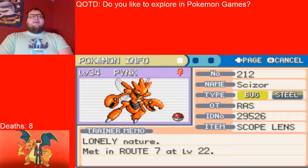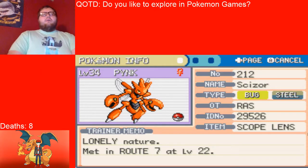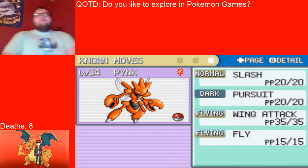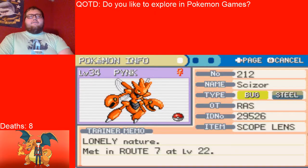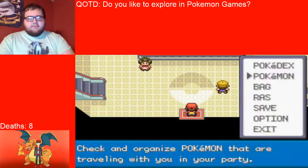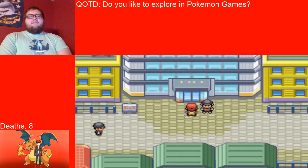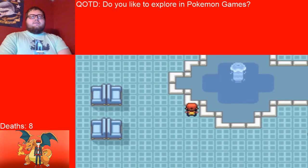And last but not least, we have Pink, the Bug and Steel type Scizor, holding the Scope Lens, lonely nature, poison point ability, and the moves slash, pursuit, wing attack, and fly. And that is the team we are going to be rocking with as we enter the Silph Company.